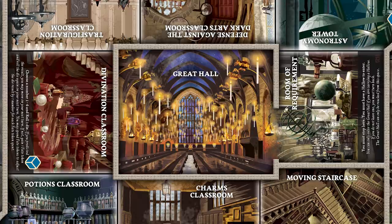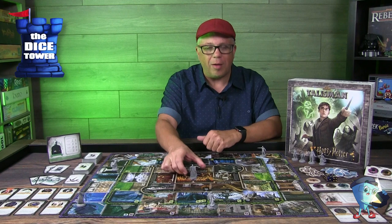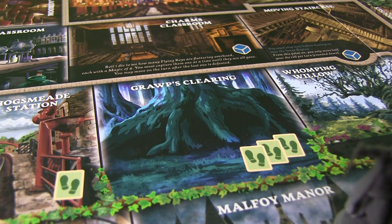Let's take a look at the main board. So many locations here that will be very familiar to Harry Potter fans. There are three areas of the board: the outer region, the middle region, and the inner region where Lord Voldemort starts. He'll start in the Great Hall. Hopefully, you're going to be dealing with him later in the game as you gain in stats and power.